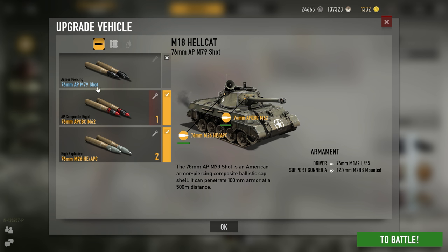In-game, looking at a couple of things: it offers an M79 shot which is standard armor piercing, and then we have AP composite rigid rounds which are ballistic cap — basically gives you an increase in penetration chances at farther than normal range. And then of course HE, which is high explosive rounds, for when you need to deal with infantry.